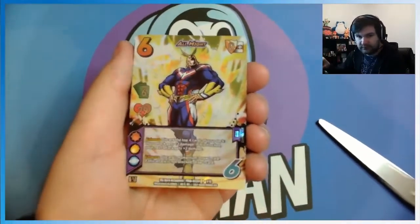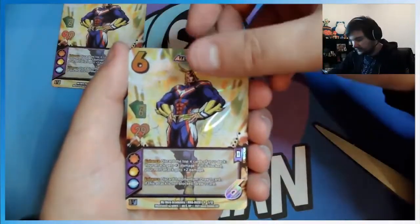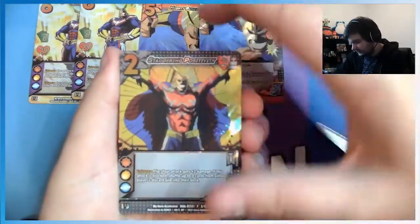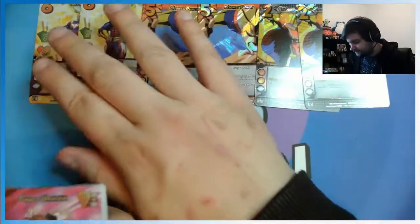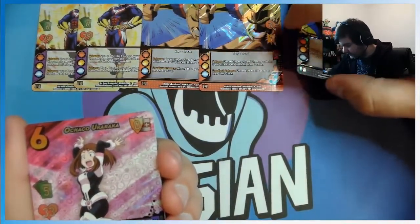Let me just put my camera closer. Got two All Mights. And then we have his Mighty Punch and two Staggering Personalities. Mighty Punch is the discard top four cards — same as the All Might character card.